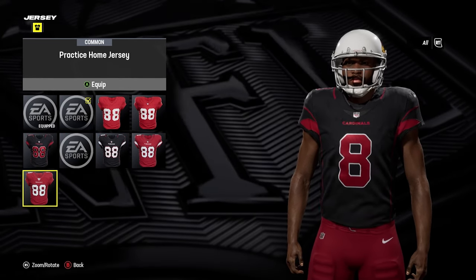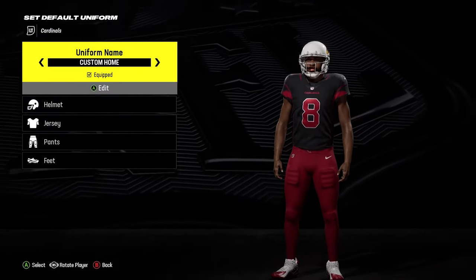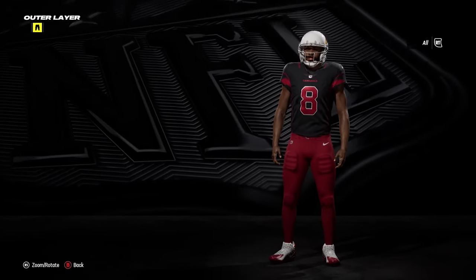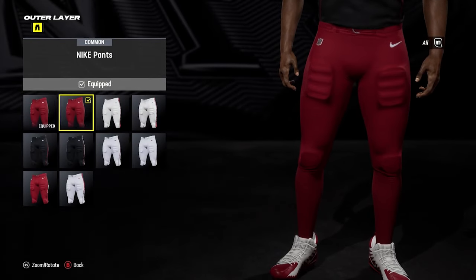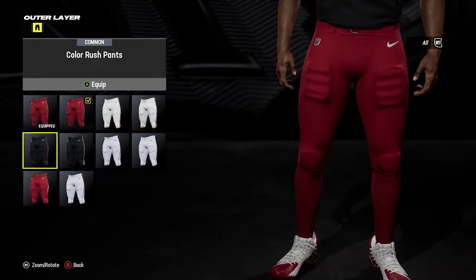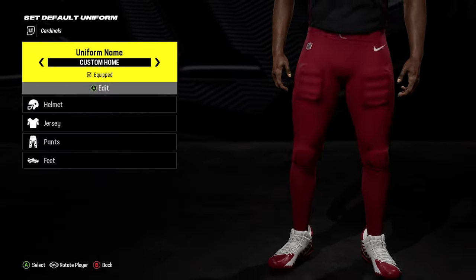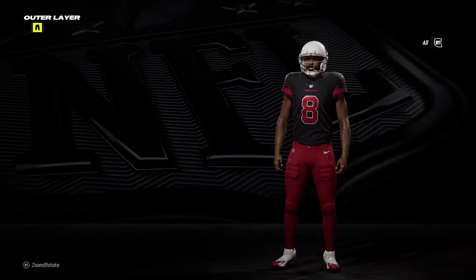So you can give a custom variation. Say if you wanted a black kit with the 88 on, but then you wanted to change the pants into red instead of having red on red, you could go with white if you really wanted to. You can get that custom almost feel to every single team. If you've got your team and you want to change just theirs, then obviously you can do that.